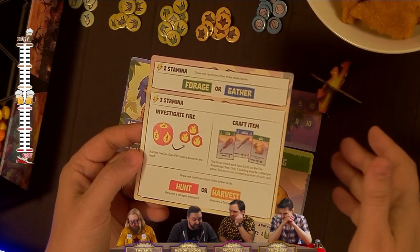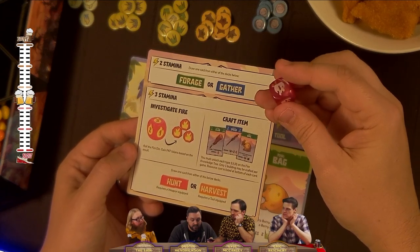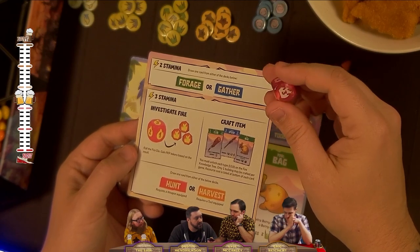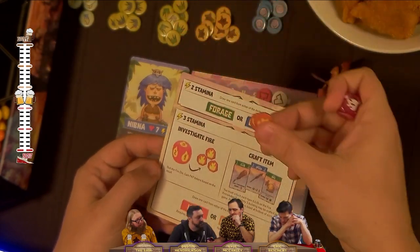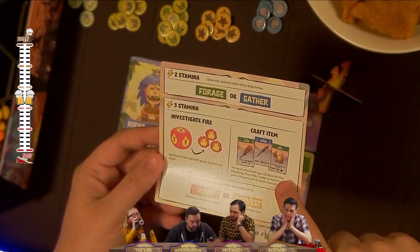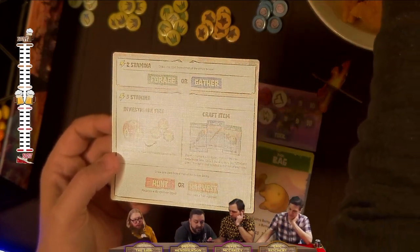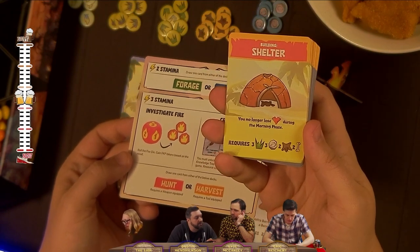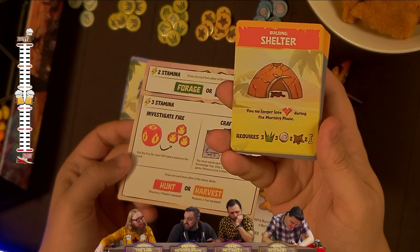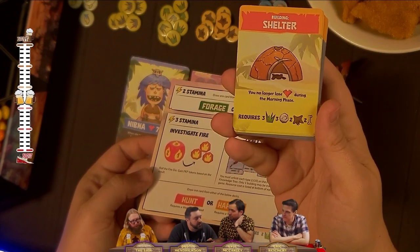Another three-stamina action is investigating the fire — this is how you get fire knowledge points. You roll the fire die, which has blanks, three ones, a two, and a three, and you take that many fire knowledge points. You can also craft an item for three stamina if you have the listed resources and have unlocked the relevant crafting level. At crafting three, you can unlock buildings — you can only have one building per game, but they're super powerful, like this one that means you no longer lose health during the morning phase.